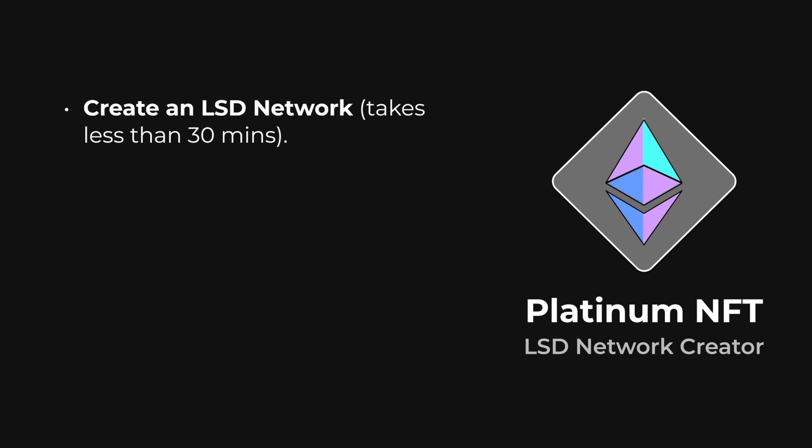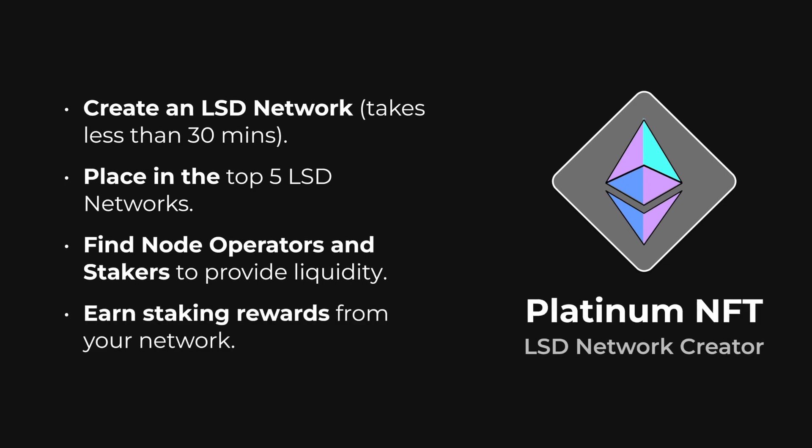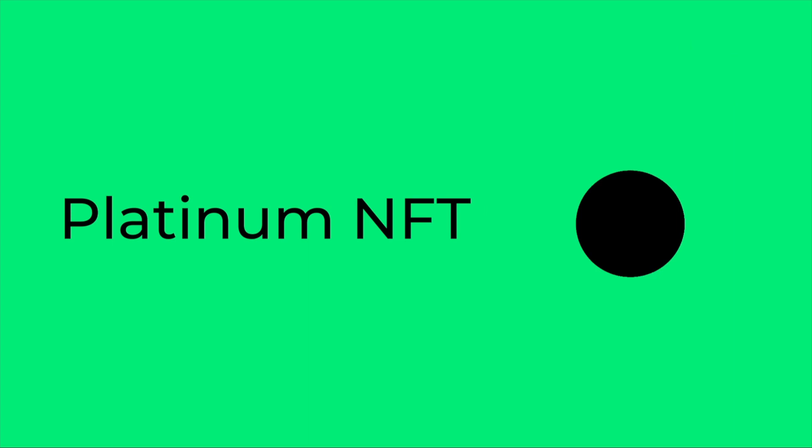In order to qualify for the Platinum NFT, you must create your own LSD network and place in the top 5 networks across the entire protocol. Performance is based solely on the amount of staking rewards your network generates, so it's important to find Node operators and helpful to gather Goerli ETH stakers to join your network so that it can start generating staking rewards. You can use StakeHouse Academy resources to create your LSD network.